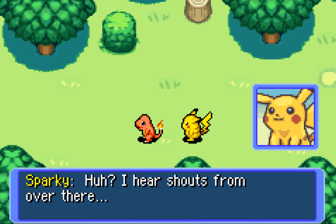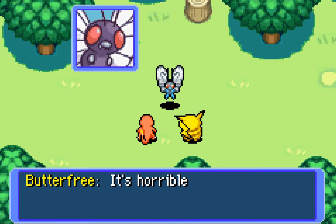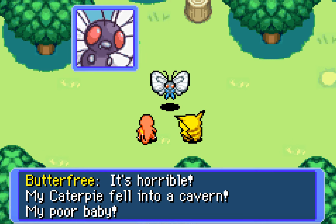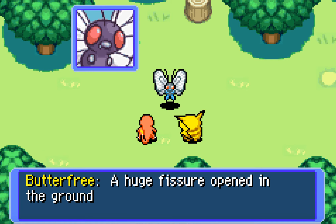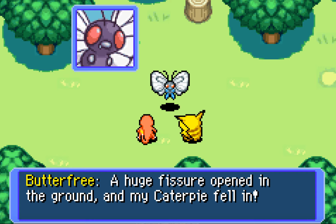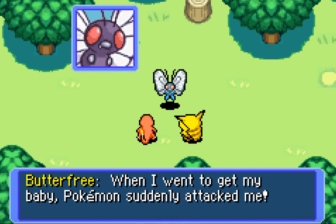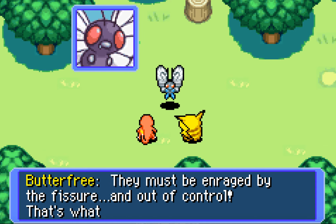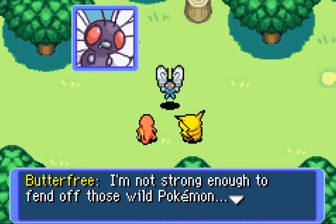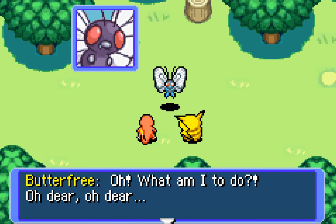I hear shouts from over there. What's wrong? It's horrible! My Caterpie fell into a cavern, my poor baby! A huge fissure opened in the ground and my Caterpie fell in. He's too young to crawl out by himself. When I went to get my baby, Pokemon suddenly attacked me. You were attacked by other Pokemon — they must be enraged! I'm not strong enough to defend against those wild Pokemon! What will become of my baby? Oh dear, oh dear!